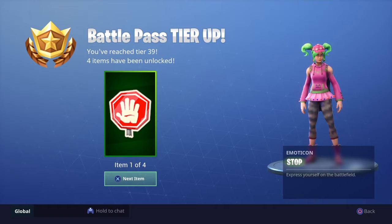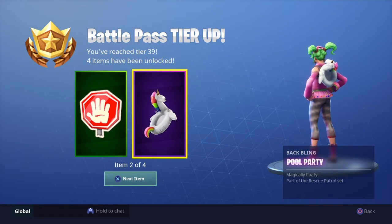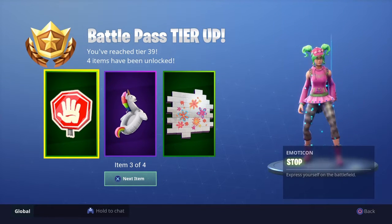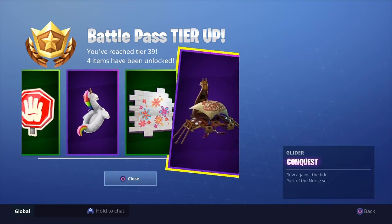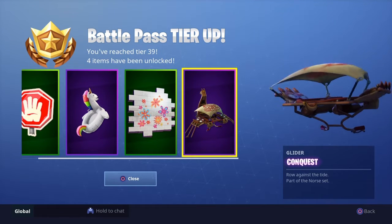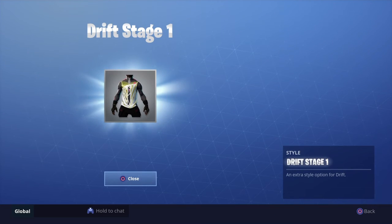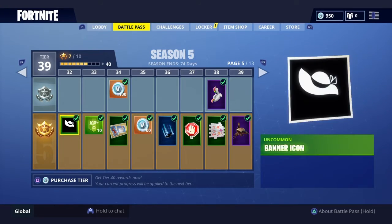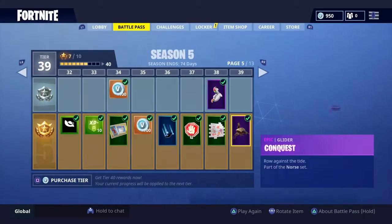Once you complete the battle pass star challenge, you get an upgraded tier. I did two challenges so I got both rewards — the Stop the Party and Good Vibes loading screens, and this awesome parachute. It's pretty cool. I also got Drift Stage One.